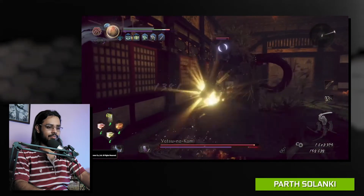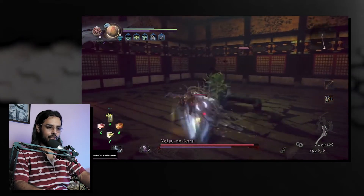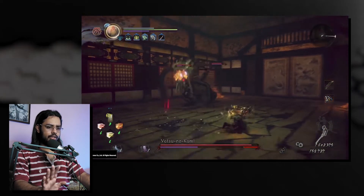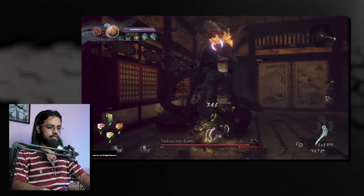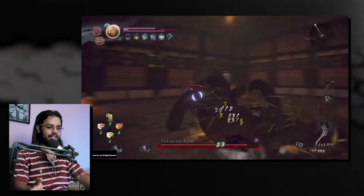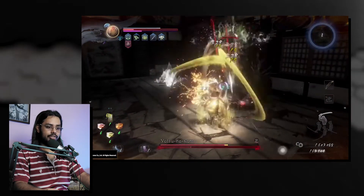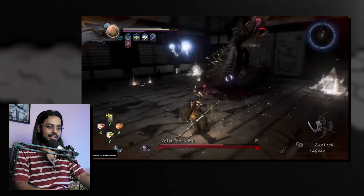Coming up next is another gameplay clip from Parth Solanke, and it is from Nioh 2. This snake is interesting. Whatever sword or item you have is pretty powerful, man. Look — the guard is already down. Oh gosh, that's fun — he's going down, I think. Parth, good fight! I love how you're able to deal so much damage. The fight looks amazing, and the enemy looks hella scary, but it's good stuff.